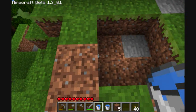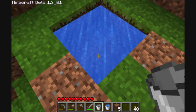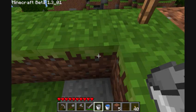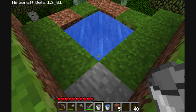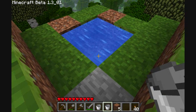Let's see here — one goes right in this corner. We're going to walk around to the other side, right here, and we'll throw in the second bucket of water. There we go — we have our infinite spring again. Every time you want some, you just right click and you fill up the bucket again.